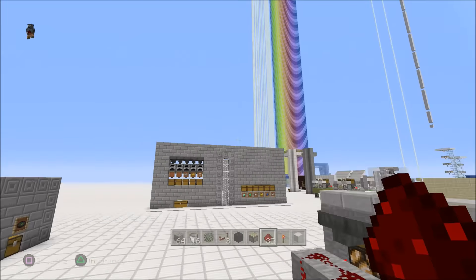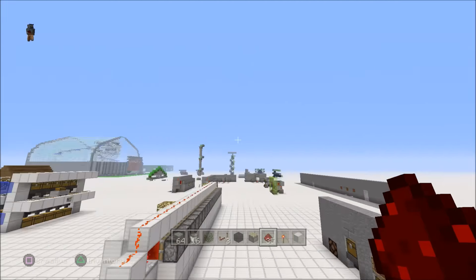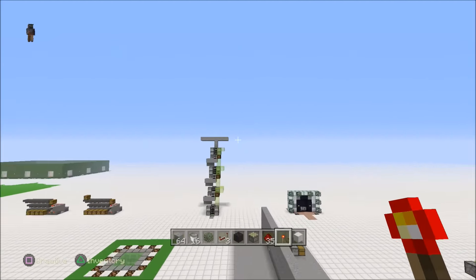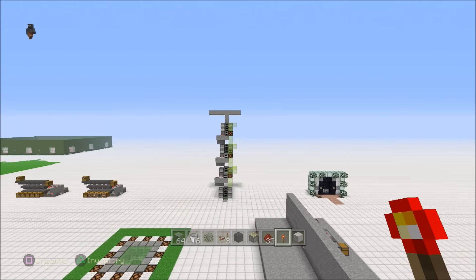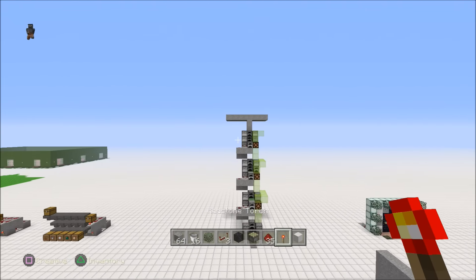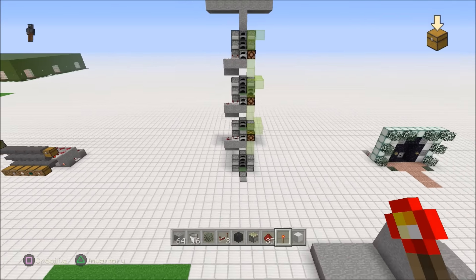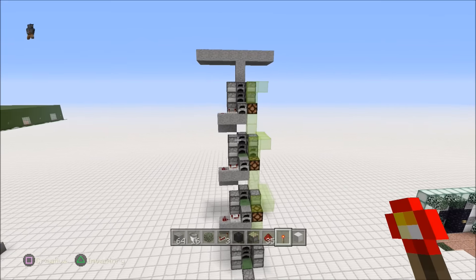Hey guys, Skippy here from Skippy6 Gaming, coming to you from tutorial land. Today I'm going to show you a slime block elevator — that's it right there straight ahead — and it just goes up and up and up, pretty quick too. Very cheap on resources; I know it looks expensive but it's actually not. Furnaces are just cobblestone, so it's very affordable.